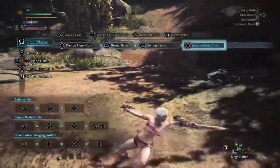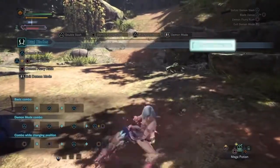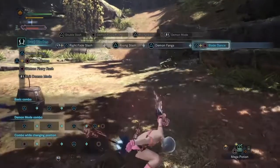You can always turn demon mode off the same way you turn it on, so make use of that to conserve stamina in between chasing a monster that walked more than ten feet or so from you.